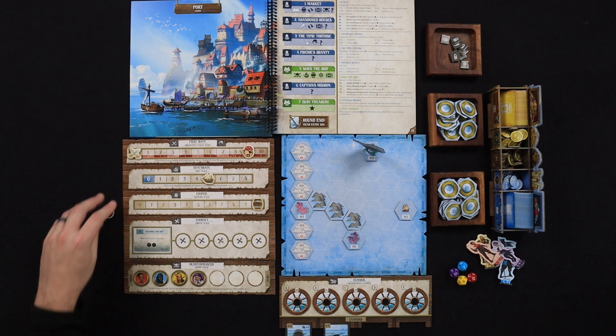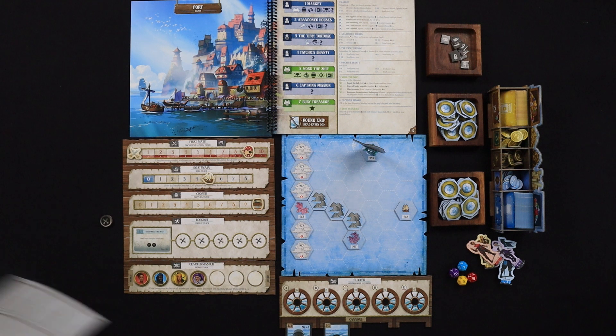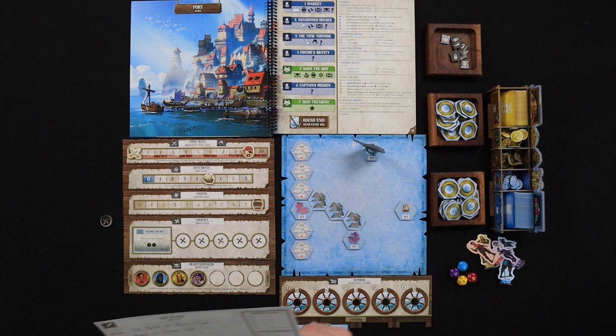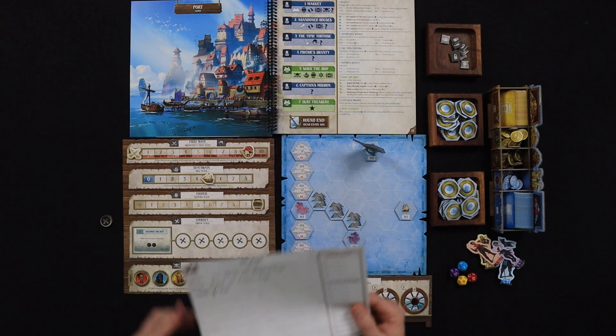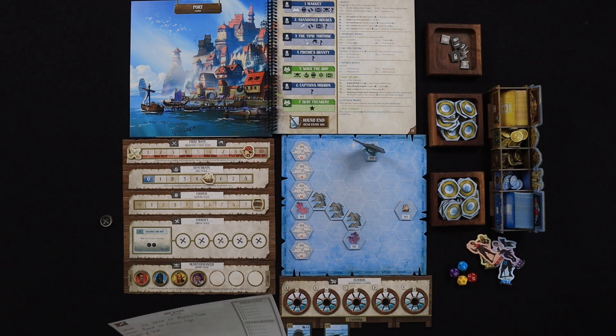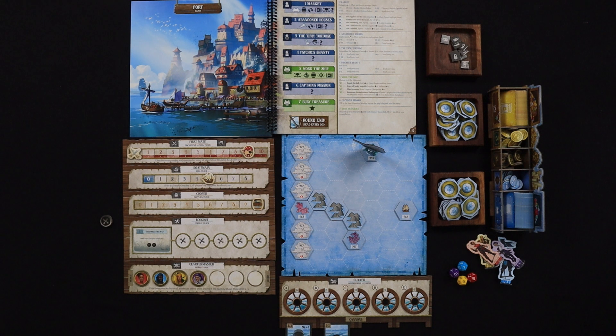Everyone is going to take on a different role — I'll explain those in just a minute. Every character is also going to have a scribe. This is a solo game I was playing through. The Pride of Meeple Town is the name of the ship — you just come up with the name of the ship, then the scenario you're playing, and then different notes you're gonna be taking throughout the scenario.